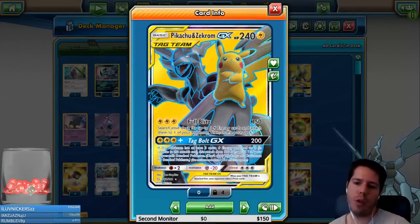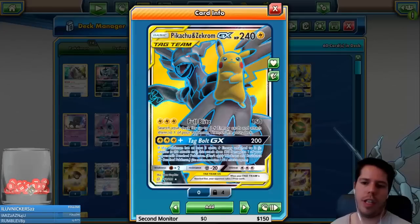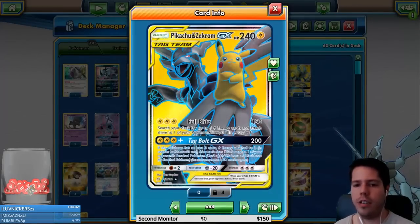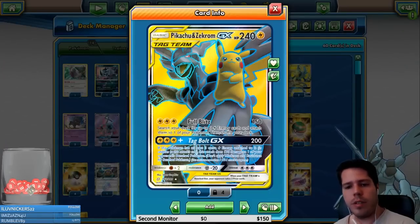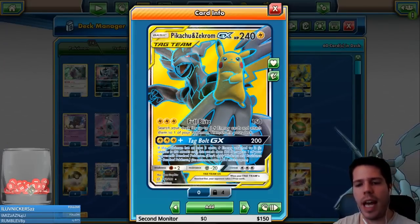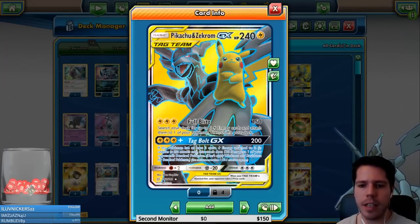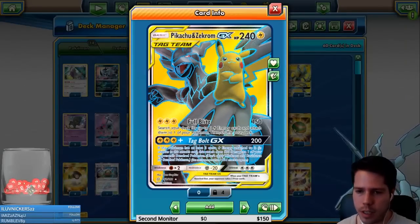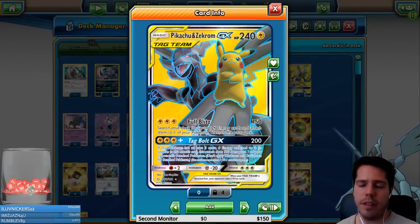We have Pikachu and Zekrom, a really powerful lightning type deck with 240 HP. Full Blitz costs three lightning energy — we deal 150 damage and search our deck for up to three lightning energy cards, attaching them to one of our Pokemon. A really nice way to power up another Pikachu and Zekrom and also power up to use Tack Bolt GX.